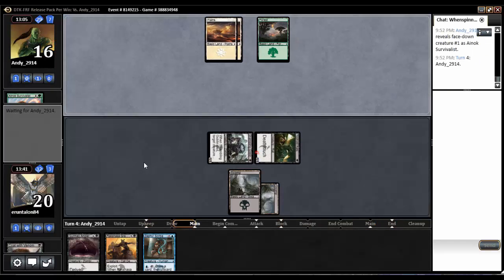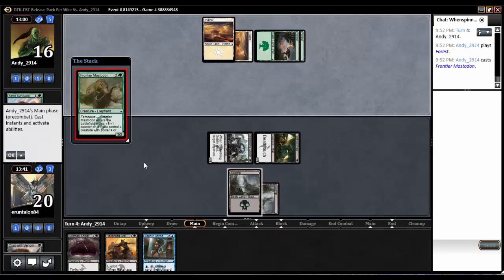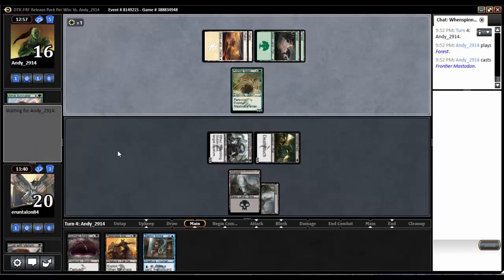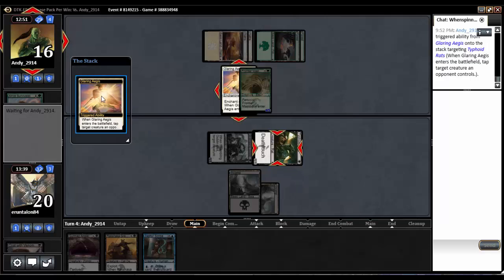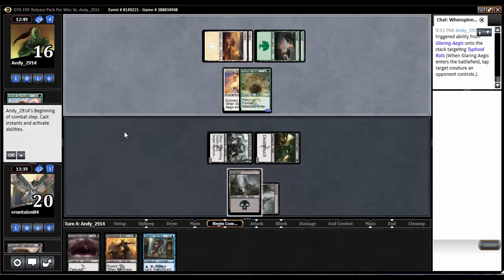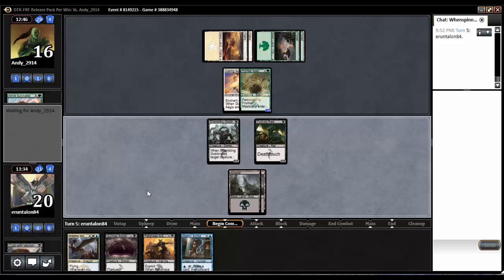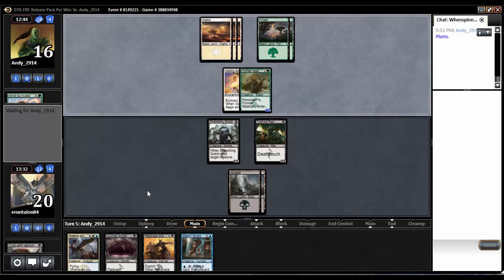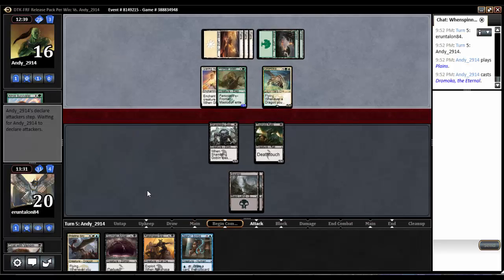One of his Anax Survivalists, sure thing. He's hitting his lands — we're dead. Frontier Mastodon, that's a bit of a problem. Plus a Dragon Hunter — nope. Glaring Aegis — yay. That is a 4/5 Mastodon. And that is not a land, so we're going to pass the turn. A Dramoca — yeah, we're dead. We are beyond dead.